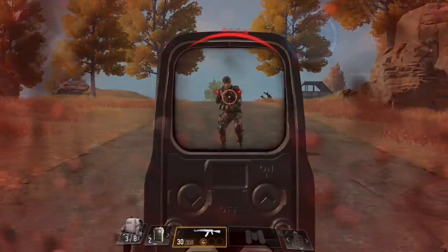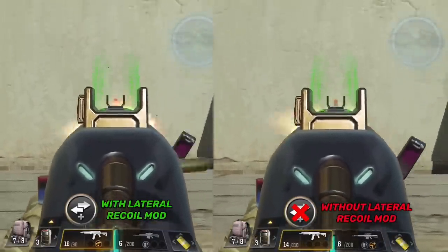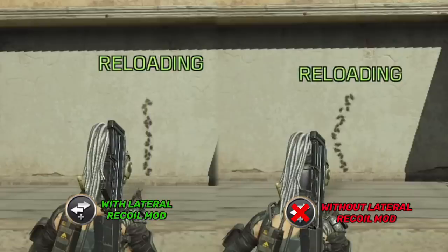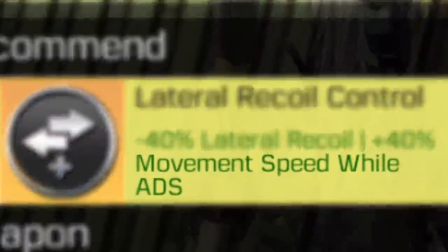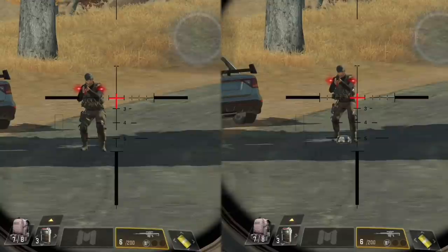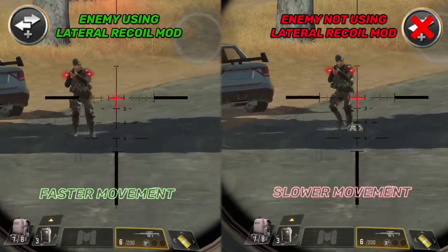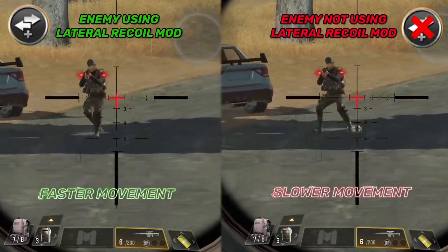Next we have the Lateral Recoil mod, which reduces the horizontal recoil of your gun. Comparing an AK117 with and without the mod, it almost completely eliminates the horizontal recoil, making it a perfect mod for that gun. As for the legendary mod perk, it gives bonus movement speed when shooting with ADS — the enemy aiming with the legendary lateral recoil mod moves noticeably faster, making them harder to hit and allowing them to dodge bullets more easily.